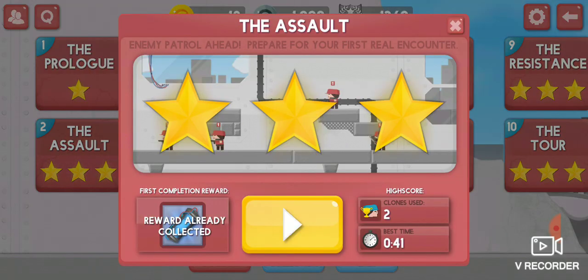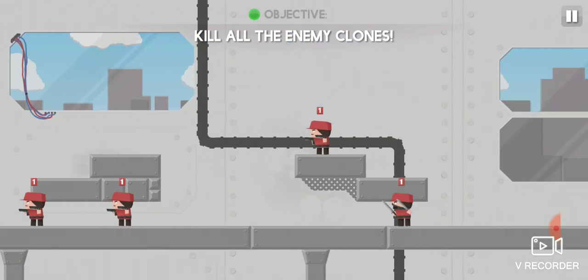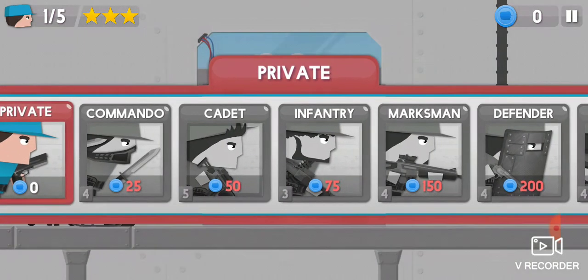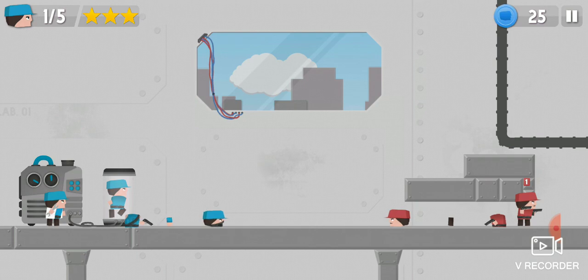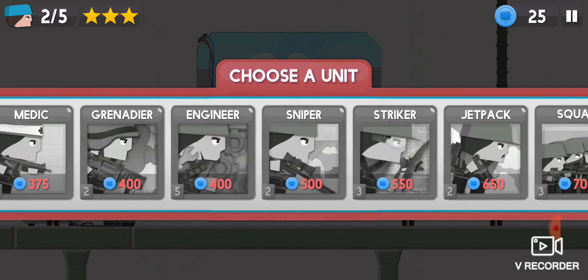Let's start battle 2. Now we have the commander. Now you have coins. Coins are for buying these tanks.